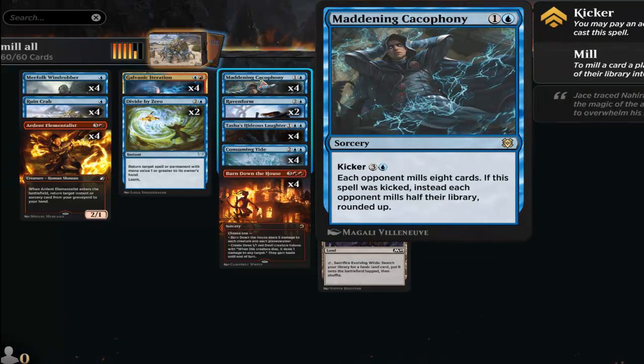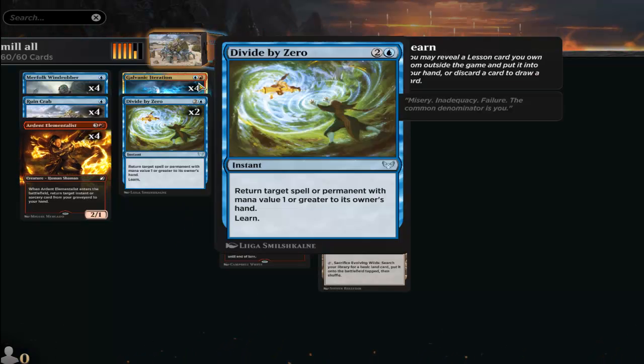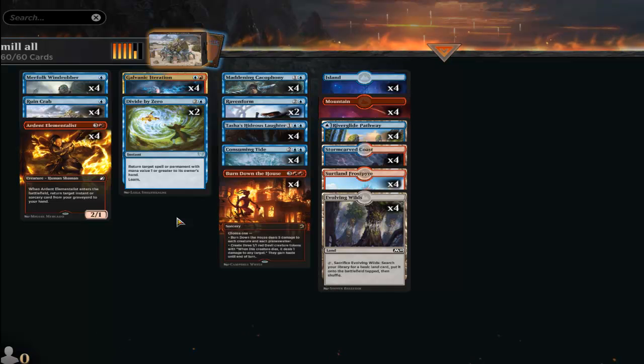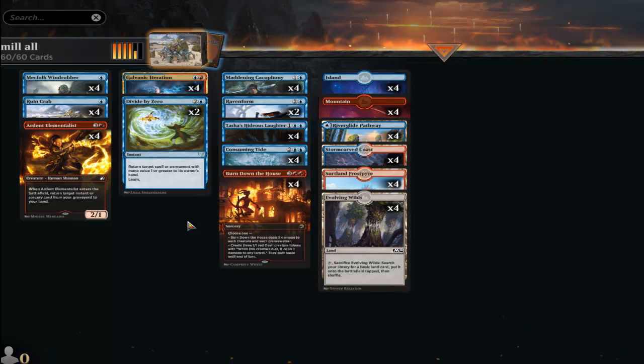Sometimes we hold off and save Maddening Cacophony to use with its kicker at least once — that drastically increases our chances of Hideous Laughter milling for a lot, especially combined with Galvanic Iteration. There will also be times you combine Maddening Cacophony with Galvanic Iteration just to guaranteed mill for 16 — four mana, and you know exactly what you're getting.